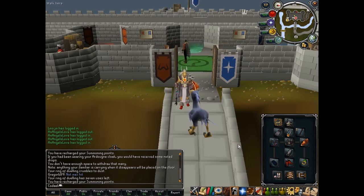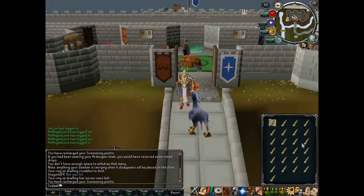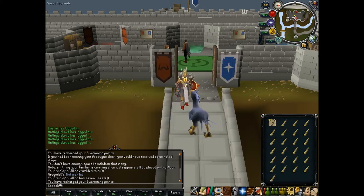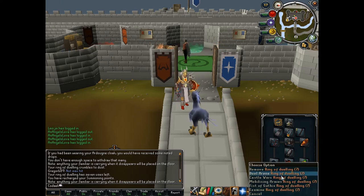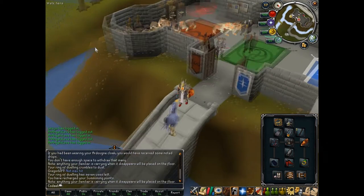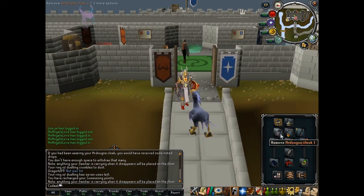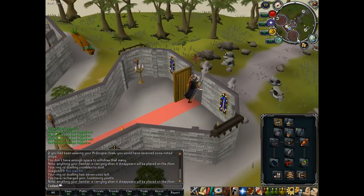You'll do the Tower of Life quest and stuff so you can get down to the Tower of Life and get the cloak, because you can teleport right next to it. The unicorn horns you'll be getting as drops will be noted. I also suggest a Ring of Dueling — you can teleport to Castle Wars and there's a bank chest right there, so you can access your bank really quick. Then just click to Kandarin Monastery and you'll appear right here.